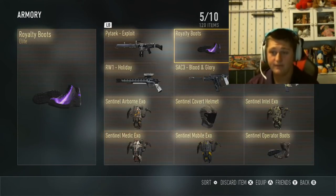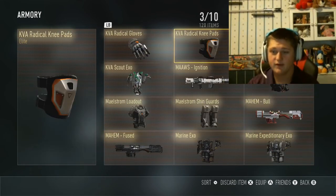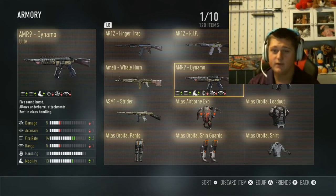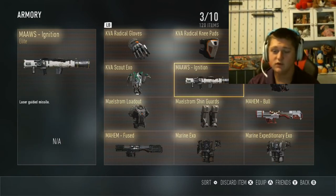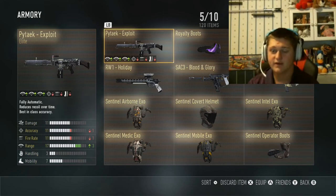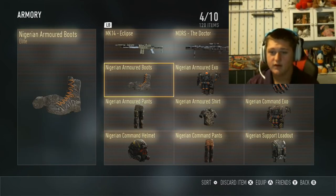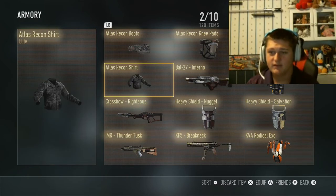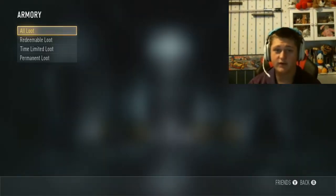There's something in here I wanted to delete earlier — I guess I already deleted it. What will I not use? I'll delete these knee pads. Okay, so we deleted an elite item. Let's open the second one.